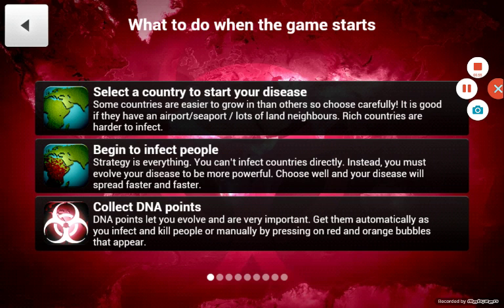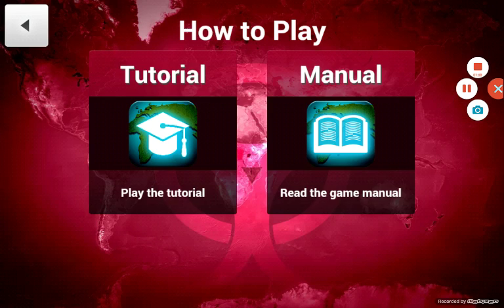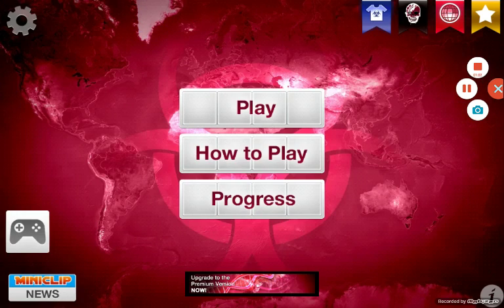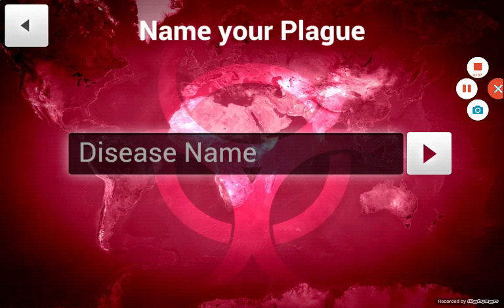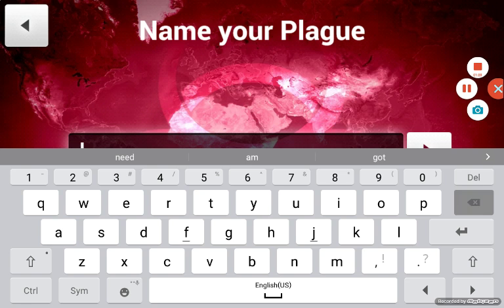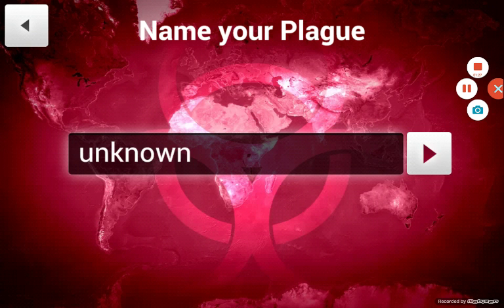Begin to infect people. So I'm taking it that the aim of this game is you have to take over the whole world with your disease. That's what I'm thinking. Disease name — we're gonna go plain and simple. No. Here we go. The plague's name is unknown.